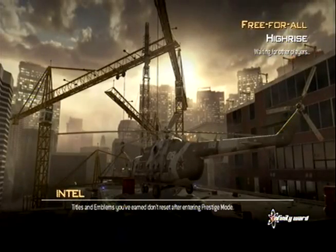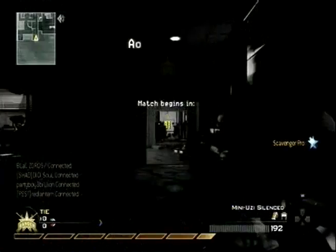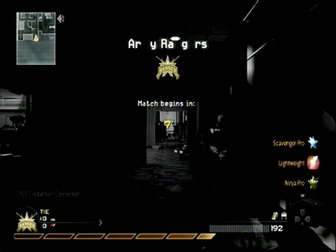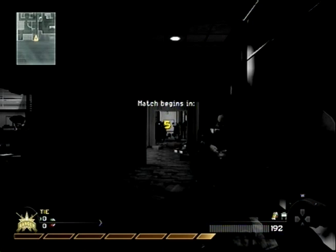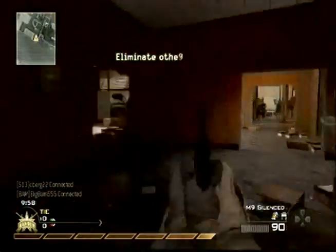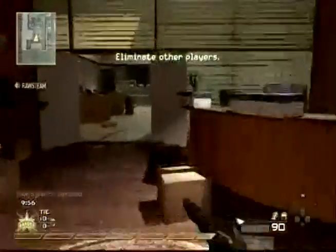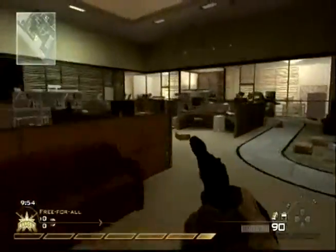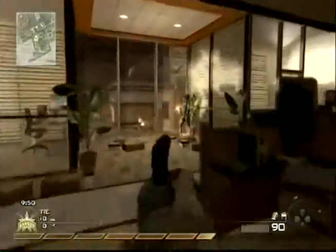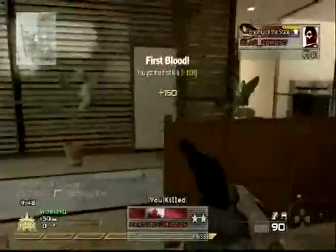What's up guys, AceKillers here. I have a free for all match on High Rise and I'm using the M9 silencer with Scavenger, Lightweight, and Ninja. I used all these perks for a certain reason obviously. Scavenger so I can pick up ammo, Lightweight so I can get in range of people because I'm using a pistol, and I like to use Ninja so I can hear them and track down the enemies.